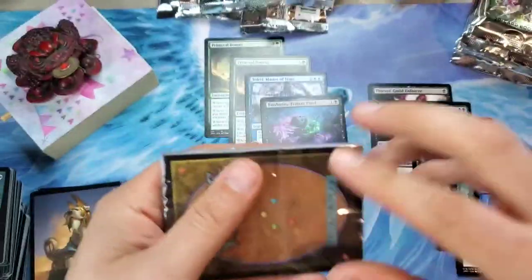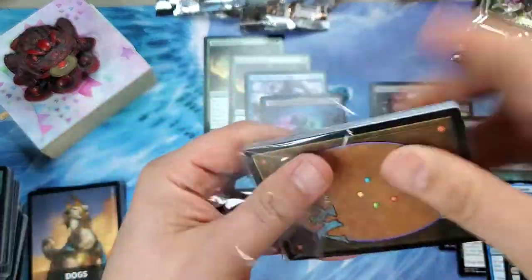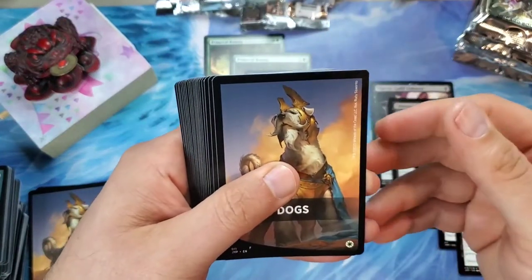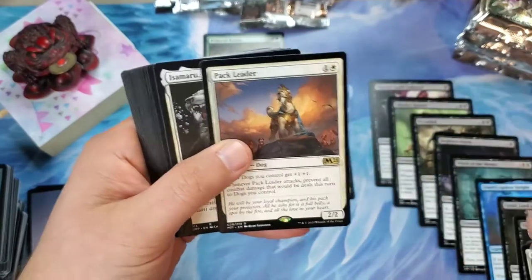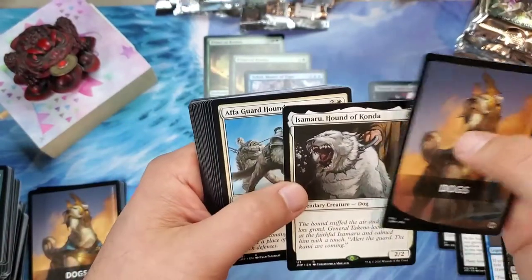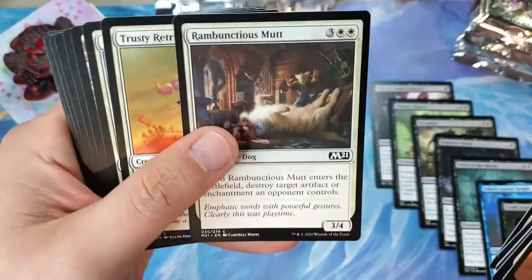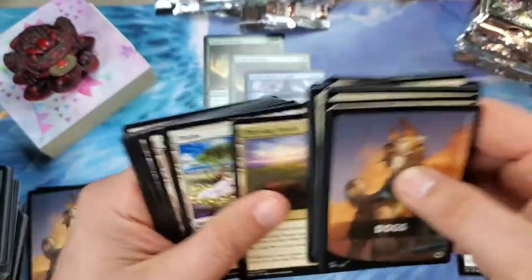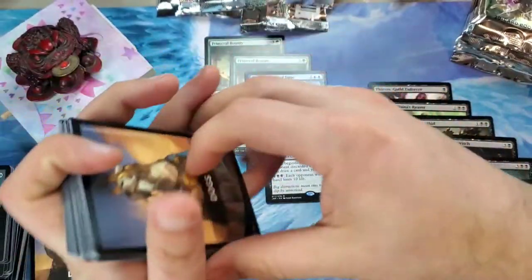Another Dogs pack — duplicates in a row again. The Pack Leader and Isamaru, Hound of Konda — we already know what else is in here. I'll skip ahead to the Rambunctious Mutt and the Trusty Retriever. We know what's going on in here.